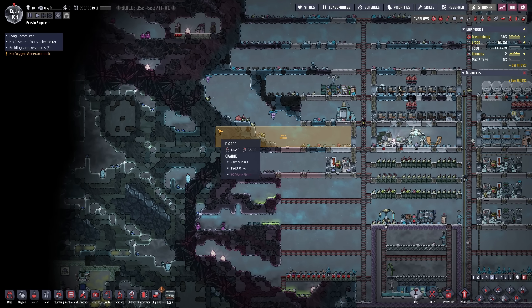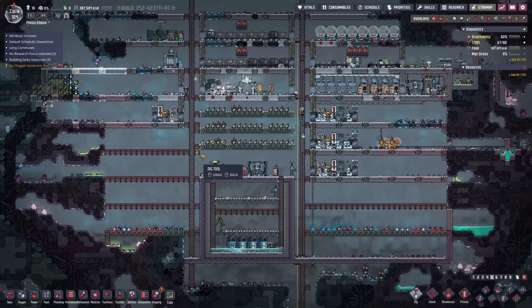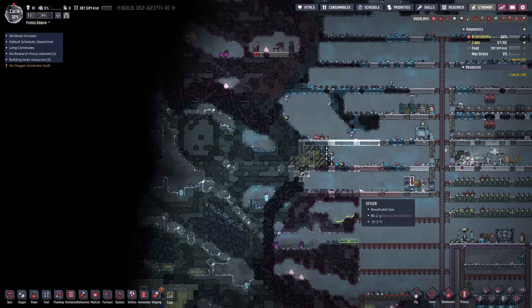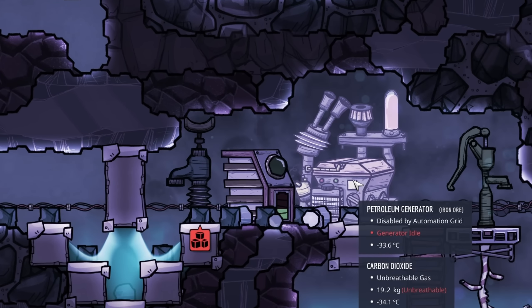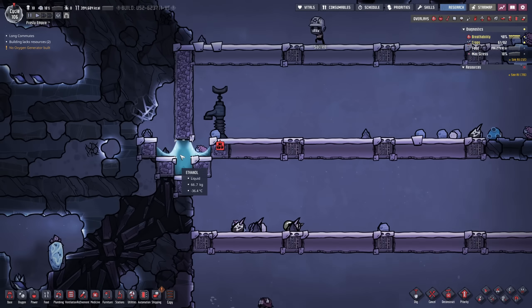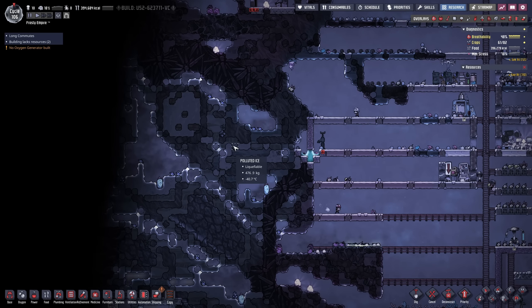I'll get some atmosphere stations over here. New atmosphere station here, and I think I'll get some ethanol for the liquid lock so it doesn't freeze. We're barely using up any power so the petroleum generator should be fine. We have the air lock here. Our people are a bit stressed but I want to make the electrolyzer.